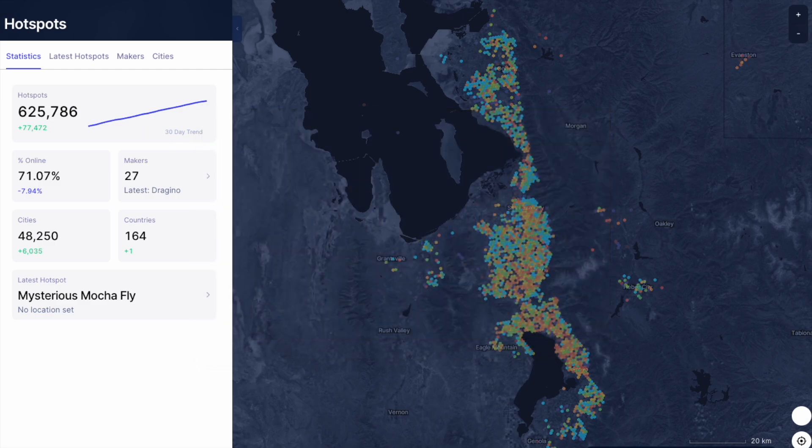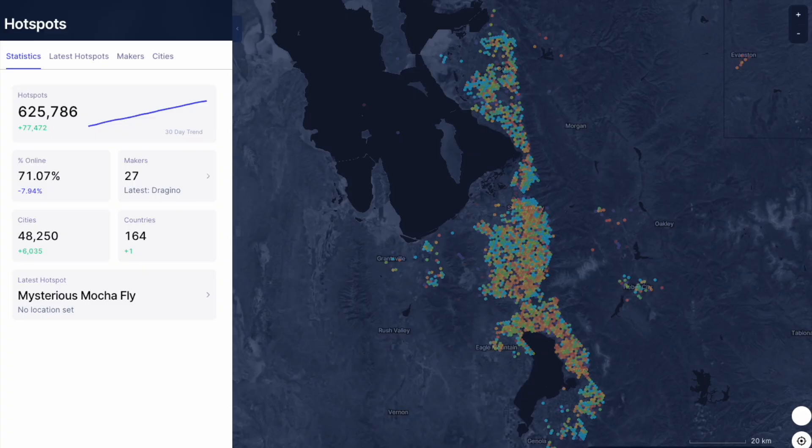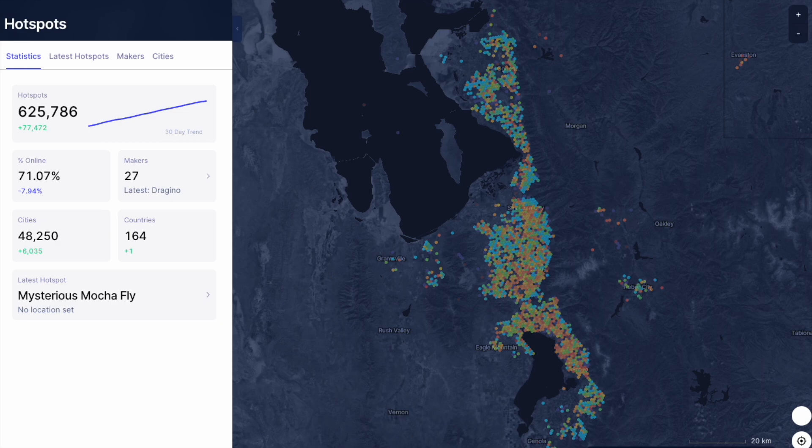I am replacing my original 32GB SD card that came with my Rack V2 for a 128GB pre-flashed SD card. This might be overkill, as I am sure a 64GB will do, but I figured more space can't hurt. The original SD cards are filling up faster than expected with the network growing at such a fast pace and need to purge themselves to create more disk space to continue to download the blockchain. This could impact the status of your miner and could also impact the amount of time that it is earning HNT.